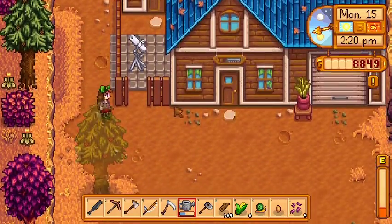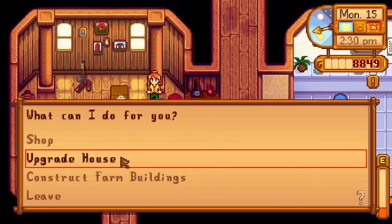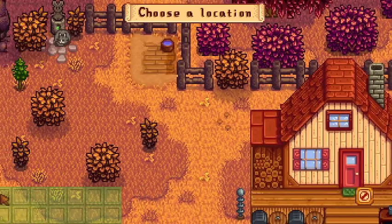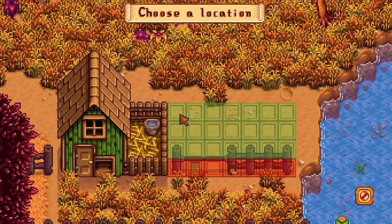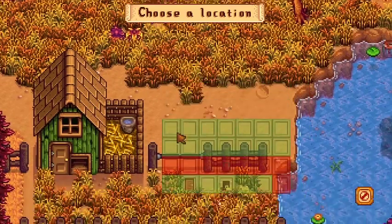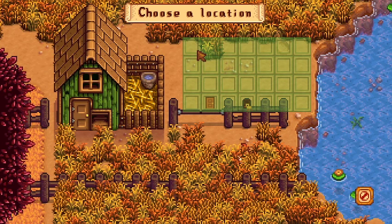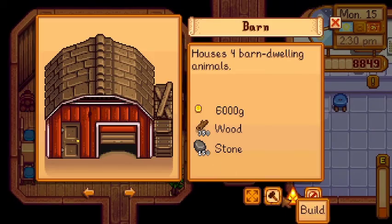Hi Robin, hopefully you're still at home and I can buy things from you. She's still at home! Construct farm buildings — build. Hopefully my fence isn't in the way. Okay, that's not ideal but we can just move our fence. How are we gonna get in there? That's the problem. I thought this was gonna be the perfect space — I guess I never actually planned it out properly. Let's move some buildings.